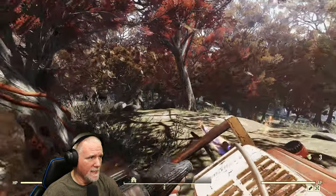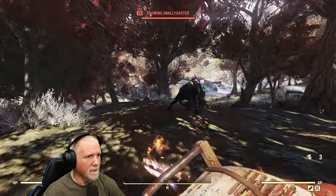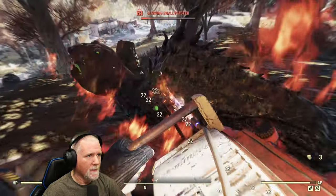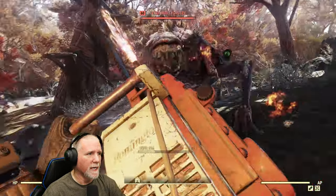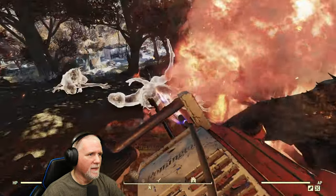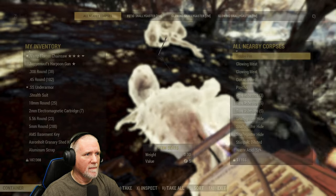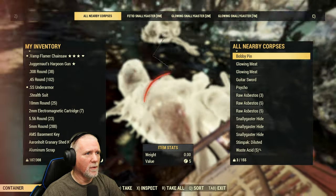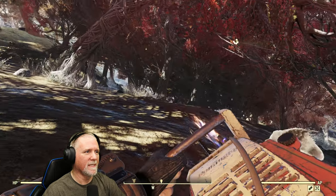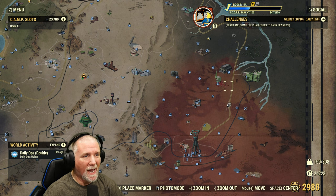Let's see what we got. Sounds like we got snallygasters. There we go, so there's one. There should be a total of three. There's two and then three. And a scorch beast — of course we got a scorch beast. We are going to head on to our next location.